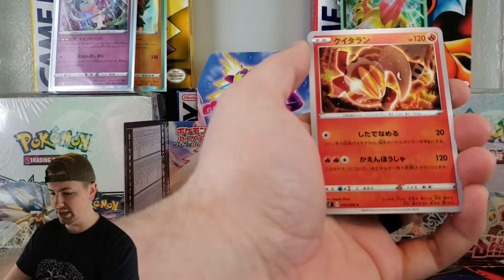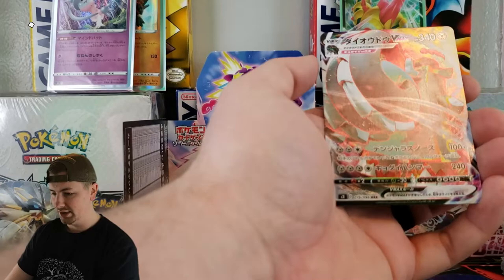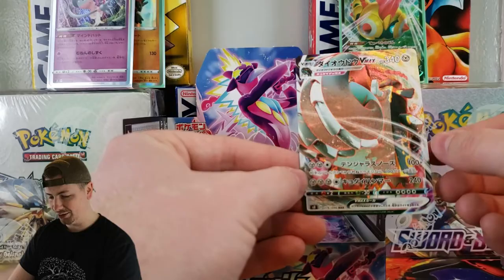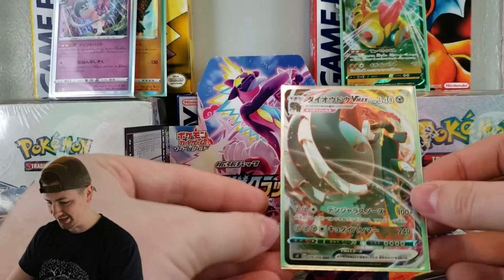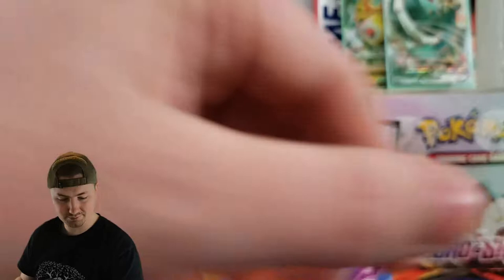Electabuzz, Heatmore, we've got Scyther — some cool artwork there. And we got a VMAX Copperajah! Look at that — our first VMAX pull, full art Copperajah. One of the cooler new Pokemon from this set, in my opinion. That is awesome. I'm actually really digging that.